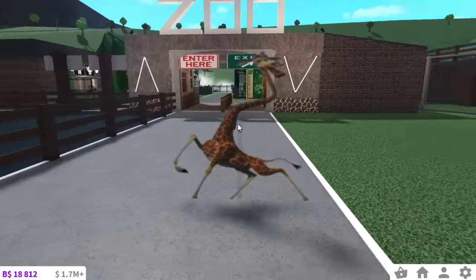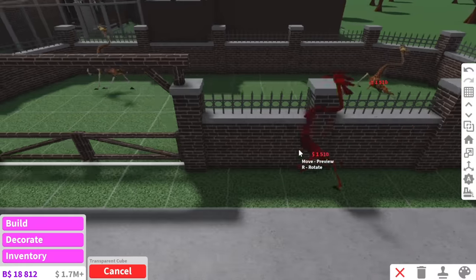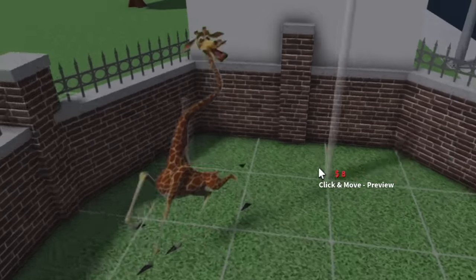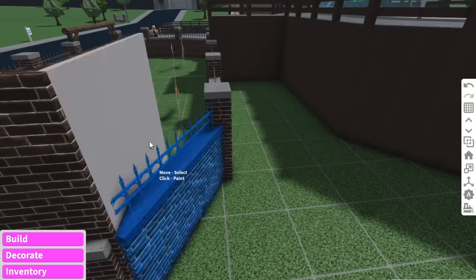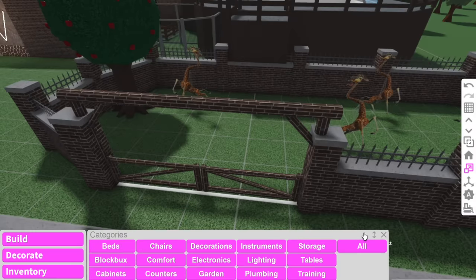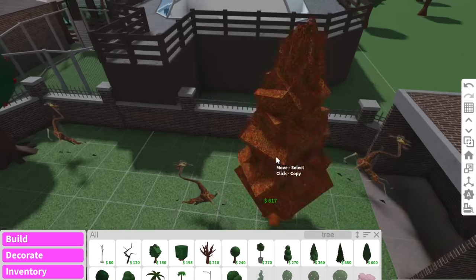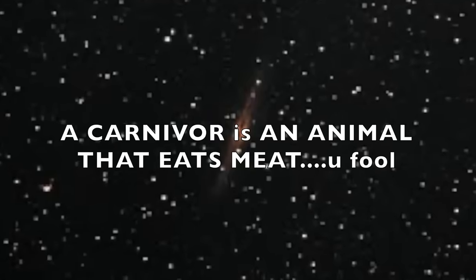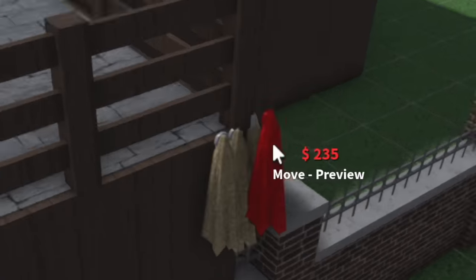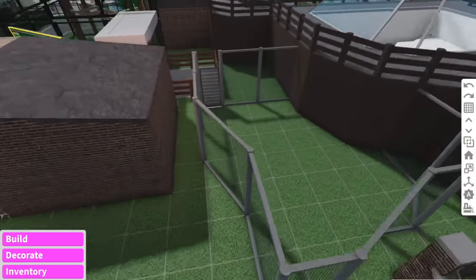Now we have this enclosure — we can have the giraffes in here! The whole Madagascar crew. The giraffes aren't that big so we can have like four of them. They also need their own little shelter. We can have some apple trees in here — giraffes are herbivores, not carnivores. We have some bales of hay so the giraffe can go up to the humans, and some more hay in their stable as well.